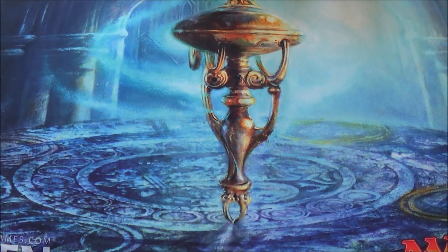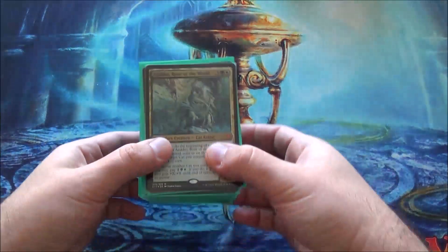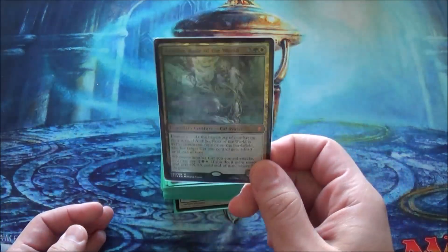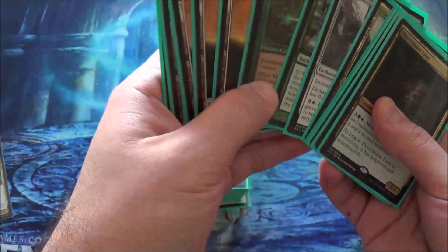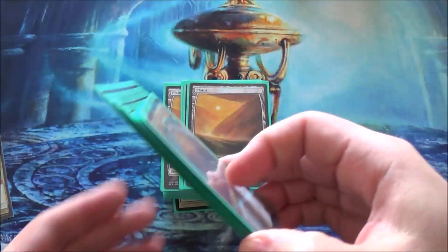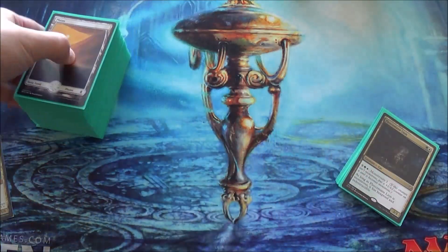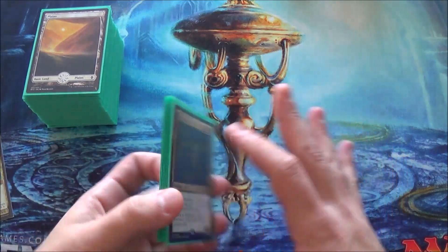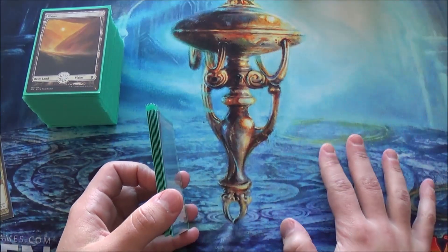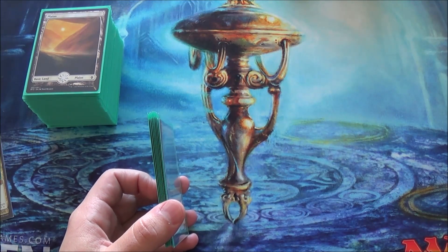Next up is Erebos — this is the deck that went through the most changes. I haven't done an update on this one in a while. My Catmander deck has gone through quite a few. I took out Stalking Leonin — it's just too seedy and complicated. I don't like the whole 'choose a player in secret' effect. It's fun in four-player Commander but other than that it's not really useful.